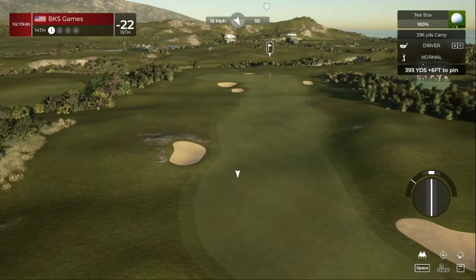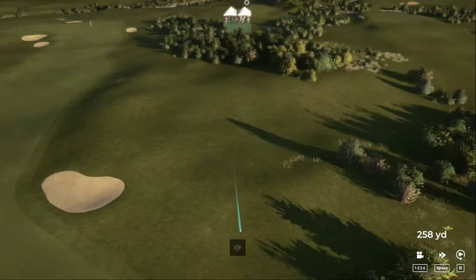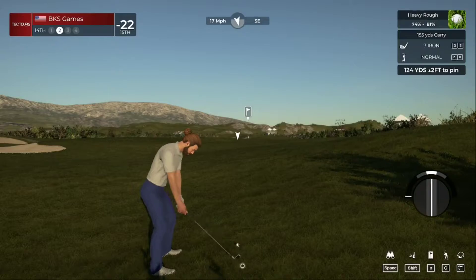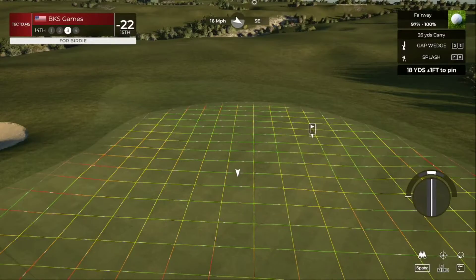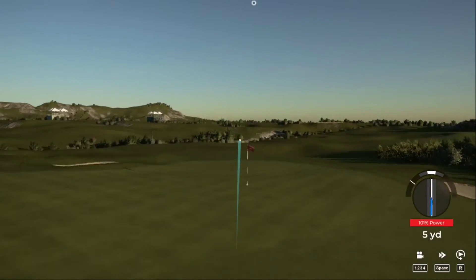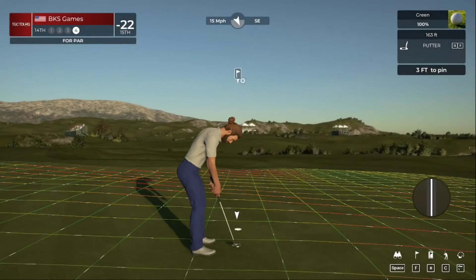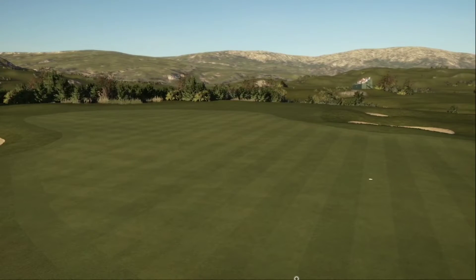Hole number 14, ready to go. Oh, that's too bad — setting up from the deep stuff. This one's going left. Here's our first shot. That's okay, let's see what we can do. Wouldn't it be nice to save par on this one. Okay, putt now, let's move on. You'll stay at 22 under par after that last one.